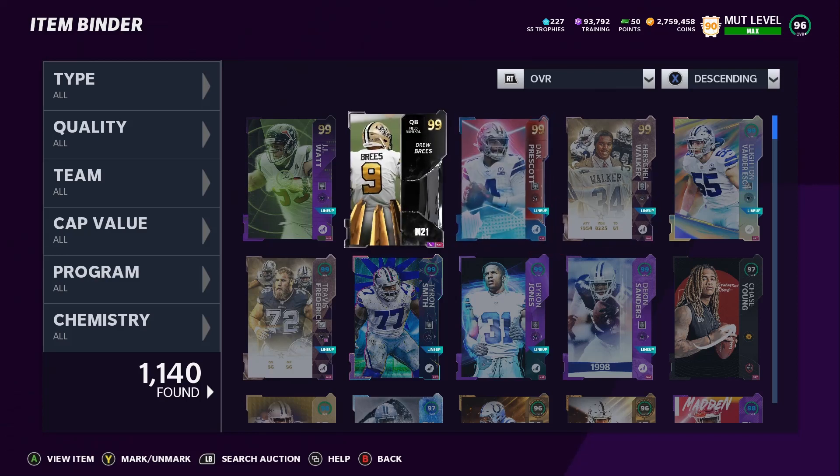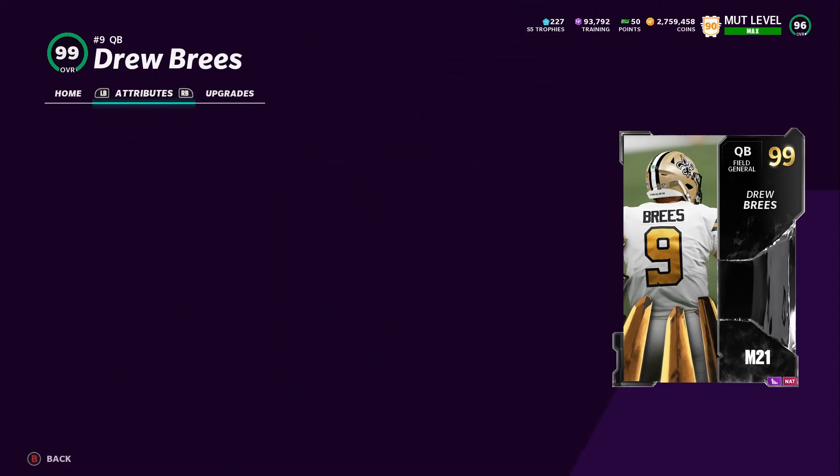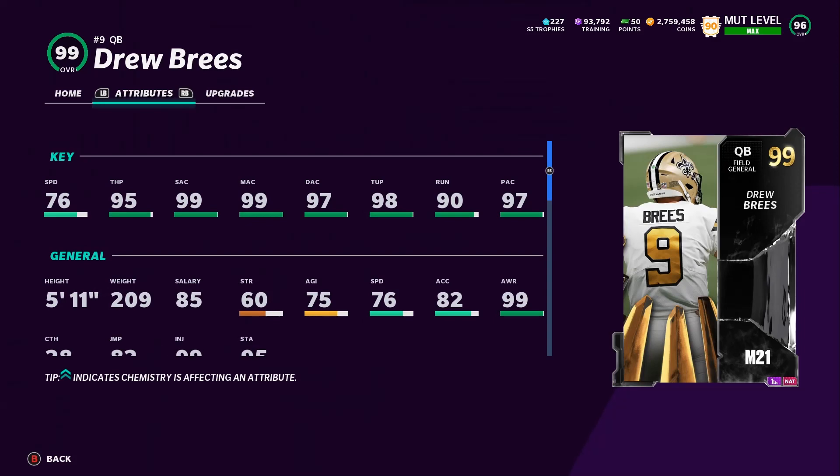Before we do that, let me show you this Drew Brees card — I got him for 50,000 training, which is very cheap considering he's a 99 overall. I really hope they do a Jason Witten one for the Dallas Cowboys, and apparently for the Raiders too, because he was on the Raiders but he's going to retire as a Cowboy. Last year they didn't do a tribute card for Witten, so if they don't do it, don't be surprised — but I'm really hoping they do.